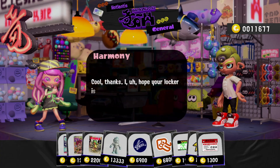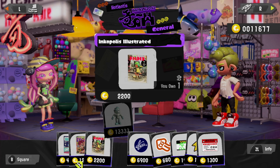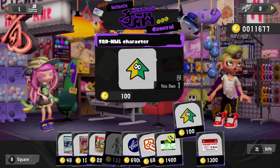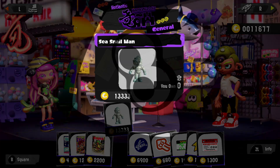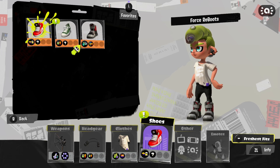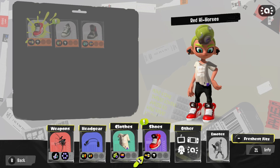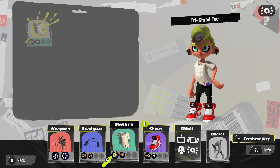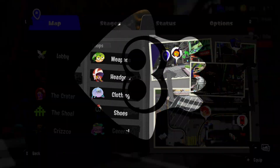I don't know if I need the Nintendo Power, gonna save my money. That guy's too expensive. Let's go to our gear. We got special saver, quick respawn, and ink resist up. I think I'll stick with quick respawn for now until I can find a better shirt, but I'm happy with getting special saver main. Let's do one last battle — I'm gonna check out ranked mode.